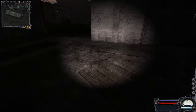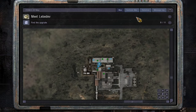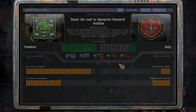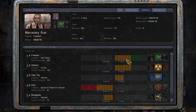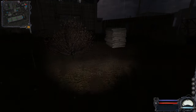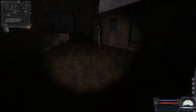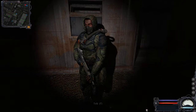At this point nothing else matters — we are locked in. Our Fraction Status is quite good: we have Freedom on our good side, Stalkers on our good side, and Clear Sky on our good side. Clear Sky will help you by default. Hopefully all three factions will help us out in the last part of the game when we go on a hunt for Strelok.